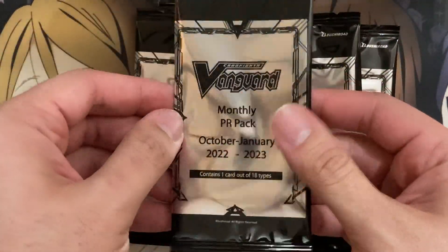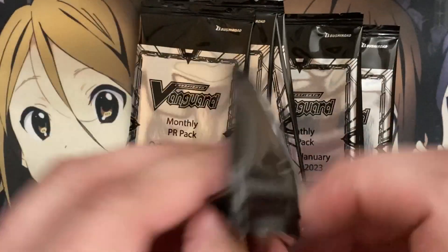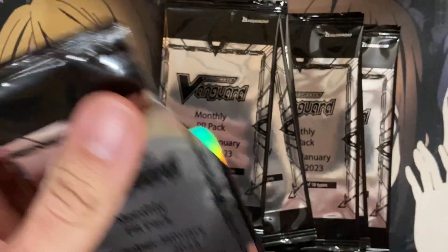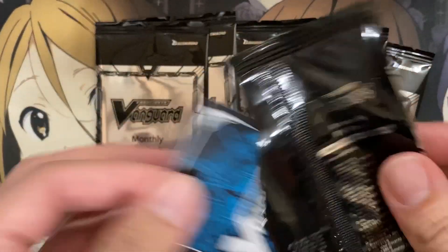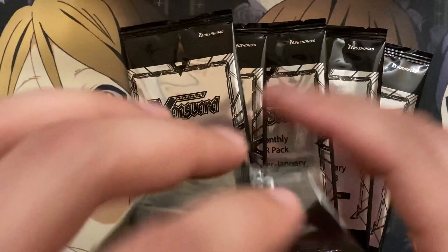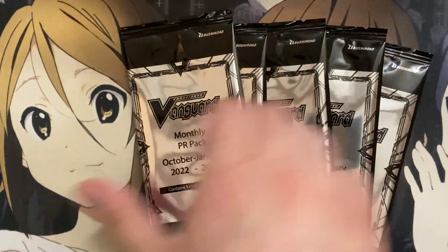Our next one is a foil copy of Cardinal Principal Kagula for Orphist - pretty good foil copy to get. And it is also a foil copy of Delicate Beauty Maiden Candelaria - very nice, another usable one. Next pack and we have Desire Devil Hiku, one of the Greedon cards - we missed this card and also Resolute Pair from the first wave of promo packs. Here's another Cardinal Principal Kagula, just a normal copy this time.